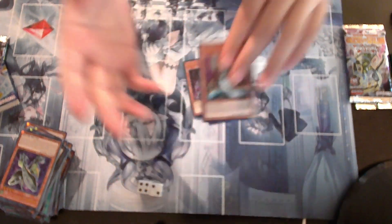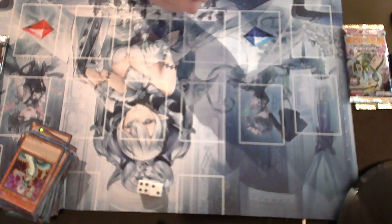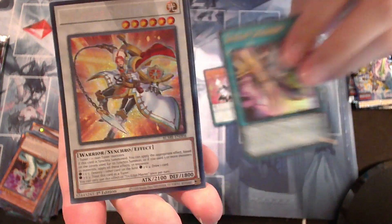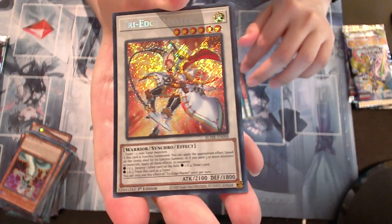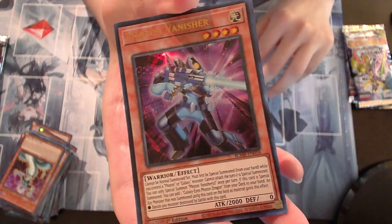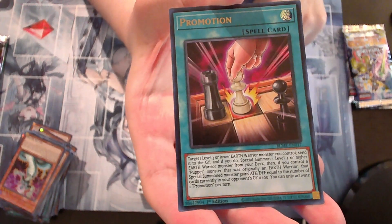Alright, I think I found a better position here. I am learning how to use a new camera. Butler. Sprite Smashers. Tri-Edge Master — I think I can use it in an Eldlich or something. Photon Vanisher. It's an alternate art card.